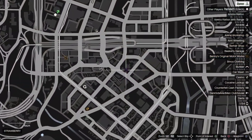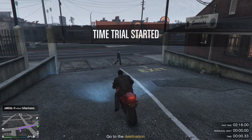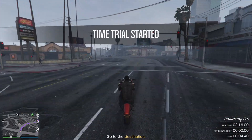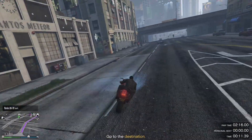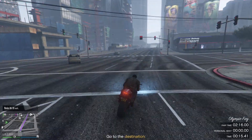Moving on to the regular time trial, this one is very easy actually. It really just comes down to going in a straight line with your BAT-801 and that's it. You have 15 to 20 seconds to spare, so even if you don't have a fully upgraded BAT-801, you should still be able to do this. Even with other vehicles, you can very easily do this too.